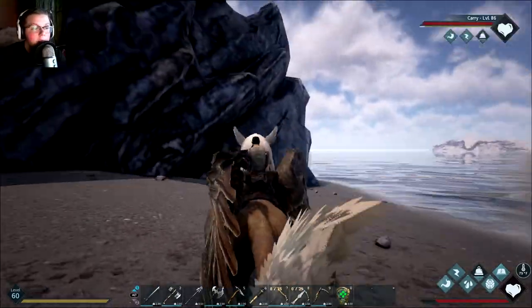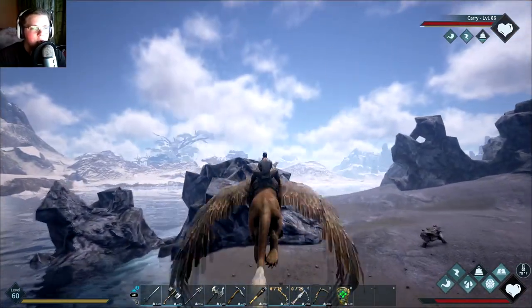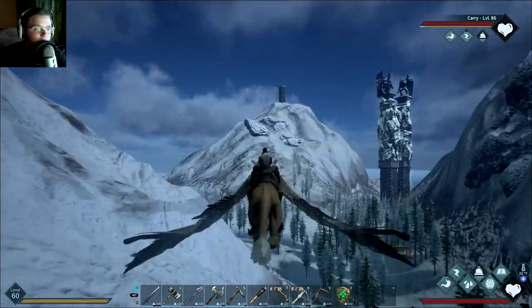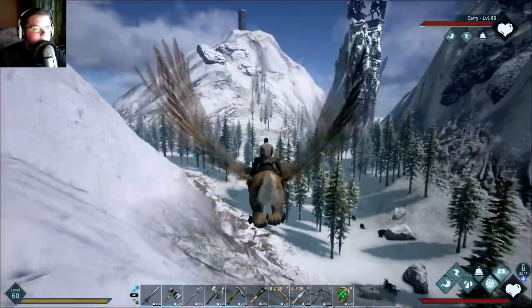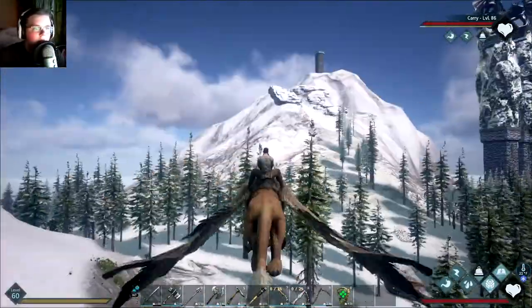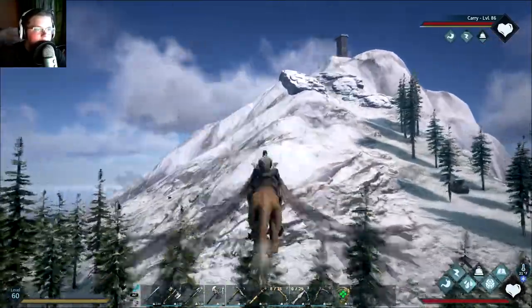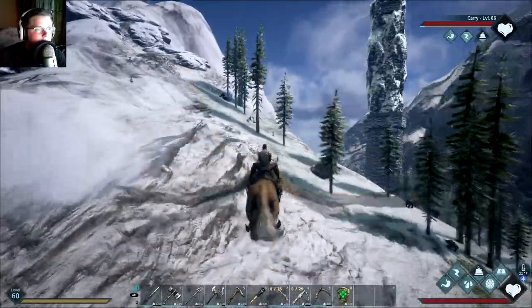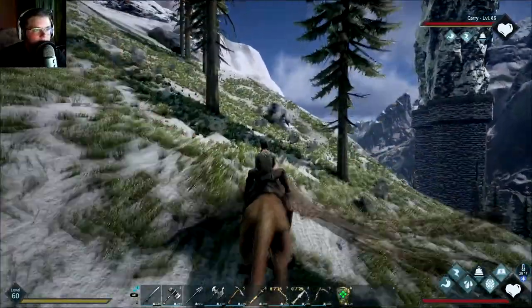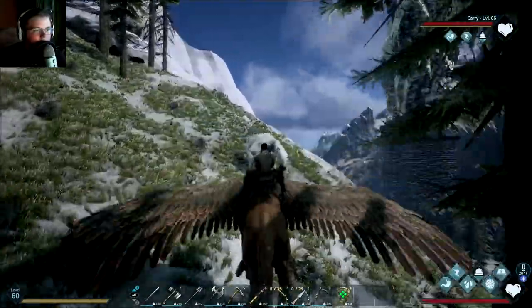The ice imp takes different materials — ice cubes instead of sulfur and shards. Now I'm traveling across the world to the mountains to get one. We're near the ice dungeon where I caught my first ice imp. I don't see many ice imps near the dungeon entrance, but there is a yeti here — I'm thinking the yeti will be a future tame for next episode. There's also an imp fighting the yeti.